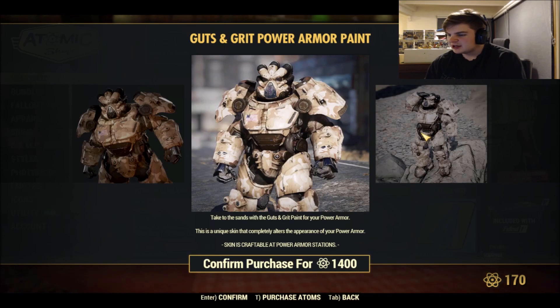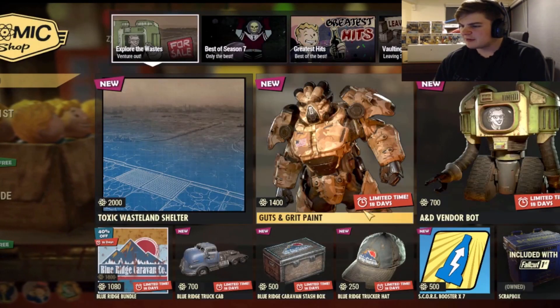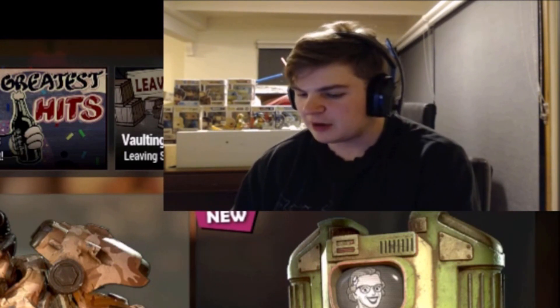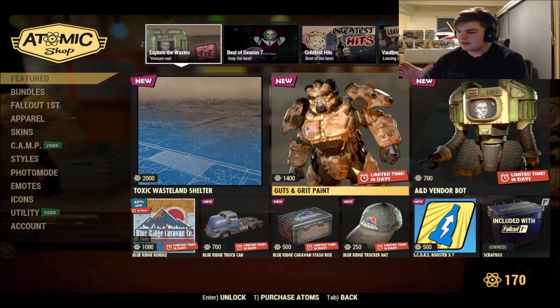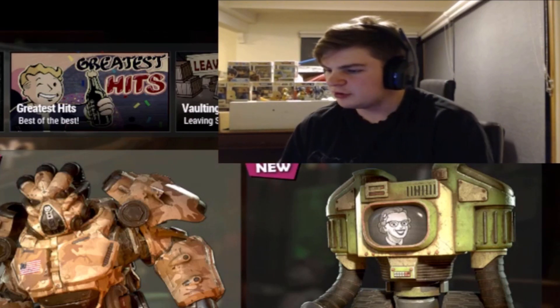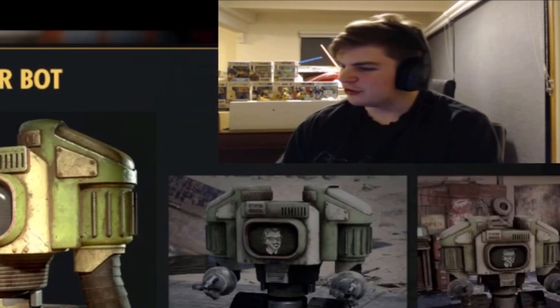Next one, we've got the Gut and Grit Power Armor for 1400 atoms. Another thing I've worked out about this computer is I don't have three USB ports — don't ask me why they didn't put three USB ports on here. I'm going to have to buy a hub so I can have four ports or something so I can plug my mouse in, because this is frustrating. It's a big upgrade over the last computer but there are still some things I question.